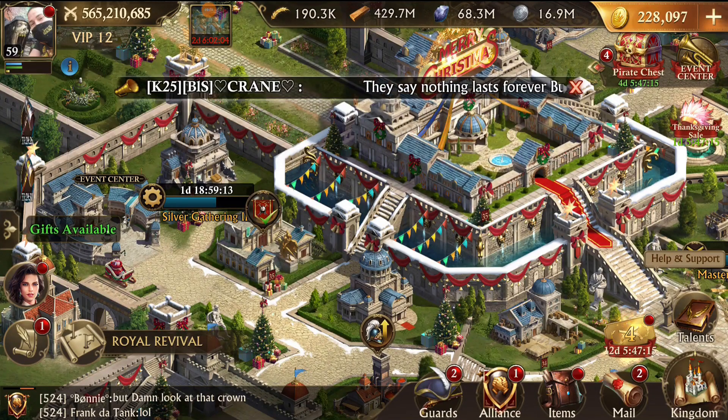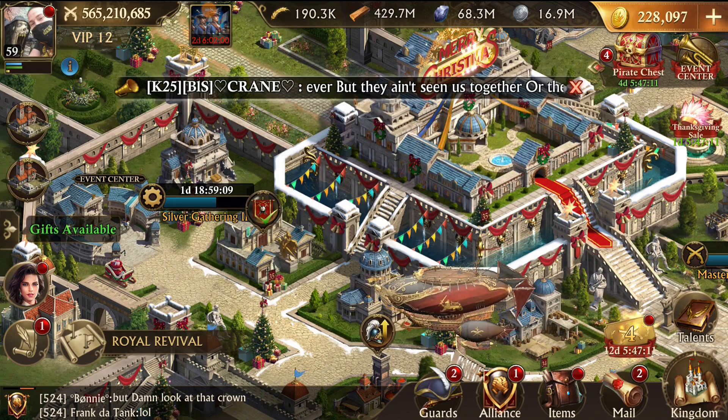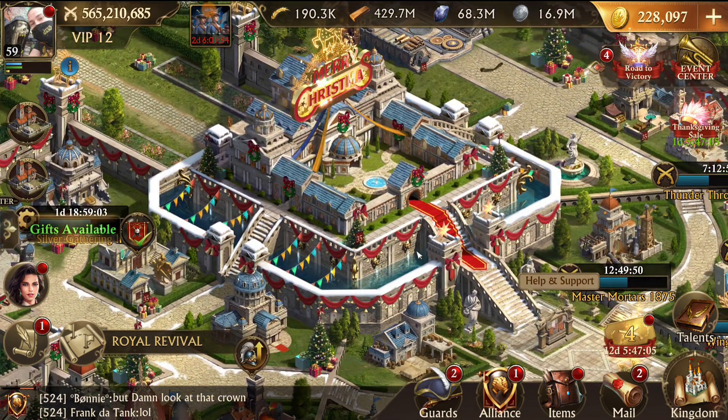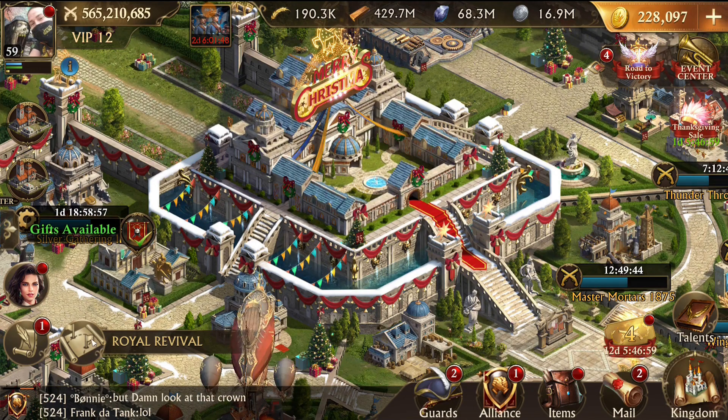Hey everyone, I'm Keychain. Today we have update 6.0.0 and Castle 45 is finally here. To unlock Castle 45, you're going to have to do the Royal Revival Quest, which will pop up in the bottom left of your screen right here, and you're going to want to start this as soon as you can.